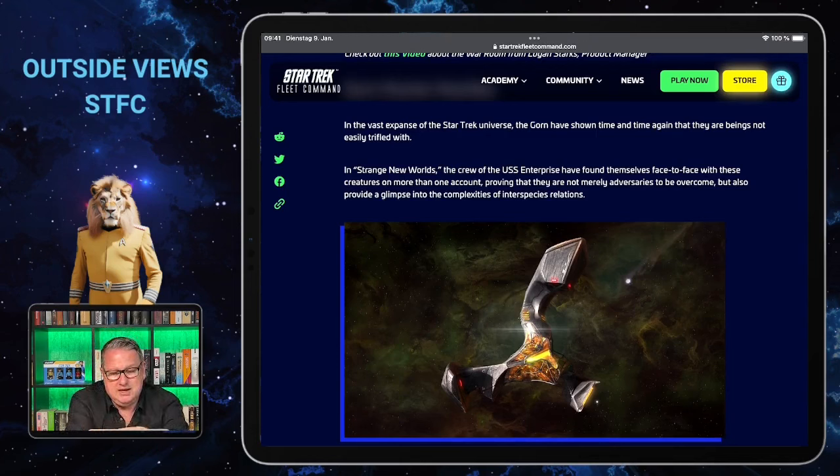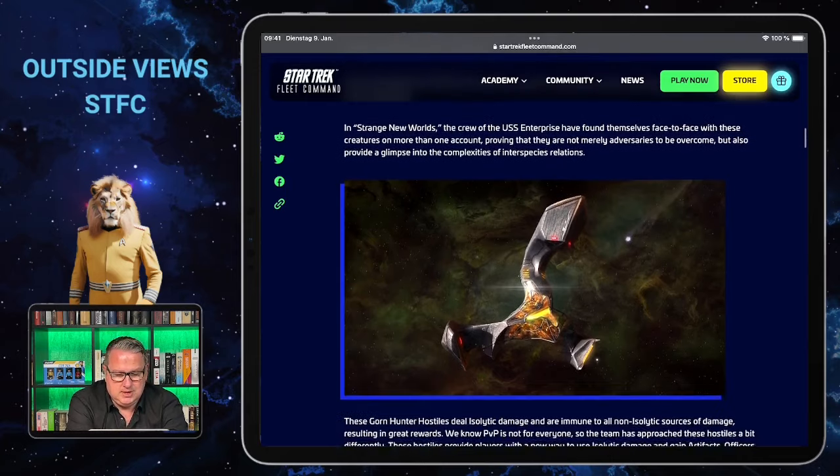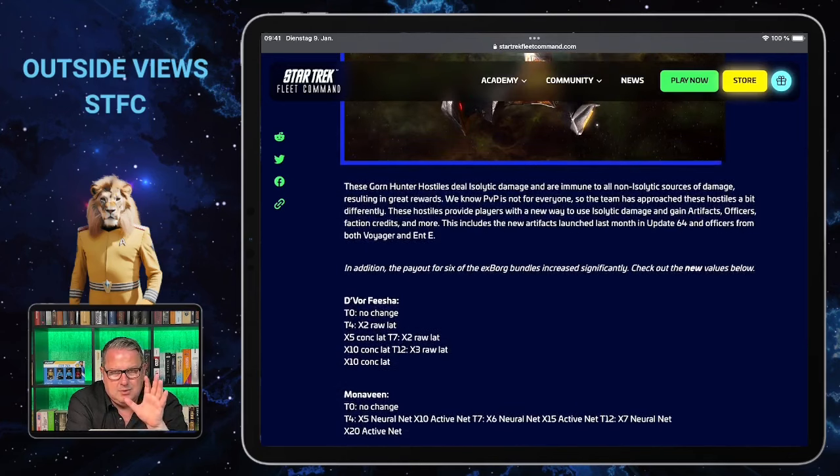Especially the Silent Enemies are really not fun to fight, and I hope they don't exaggerate again with the strength of the Gorn. I will definitely make a video on fighting the Gorn in the next days. These hostiles are something special because they are immune to all damage that is not isolated — so you have to concentrate on isolated damage, and they also deal isolated damage themselves, so you will have to focus on isolated defense as well. I'm quite interested in seeing where they will appear and how this will work.